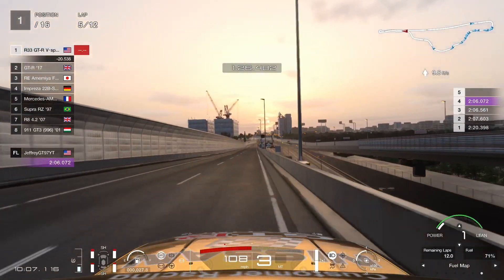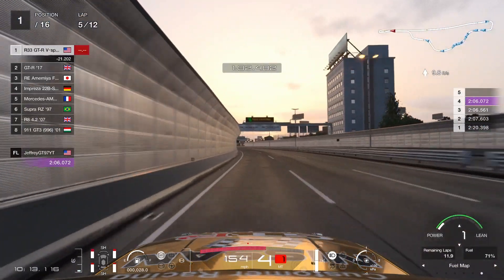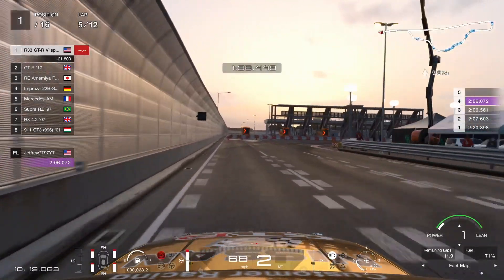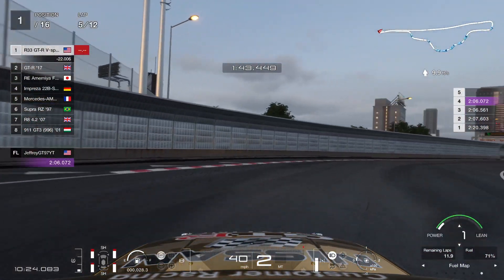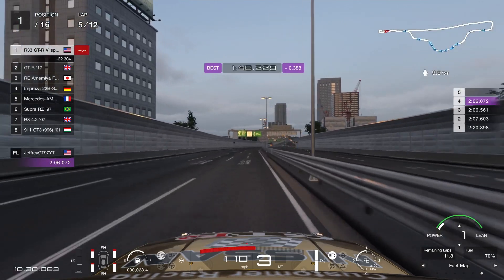Third gear for this section right here, then get back to full power. Your last braking point is this very tight right-hander — right when you pass the 200 sign, you're going to brake and you'll be all the way down to second gear. Let the car roll through the apex and go half throttle, then once you have traction go full throttle. And that's basically it for Tokyo.